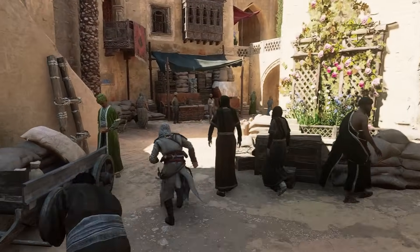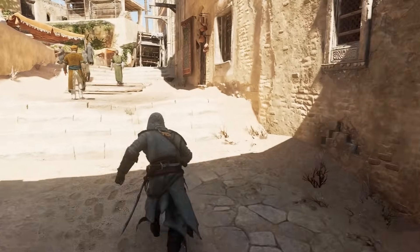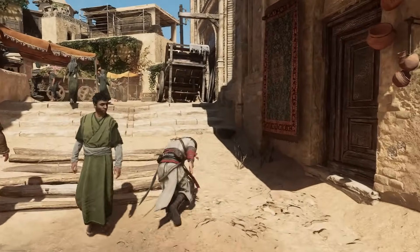If you tap or hold parkour down while sprinting, Basim will slide, ending in a crouch position. Keep in mind you can continue to sprint in a crouch and the next rule still applies.